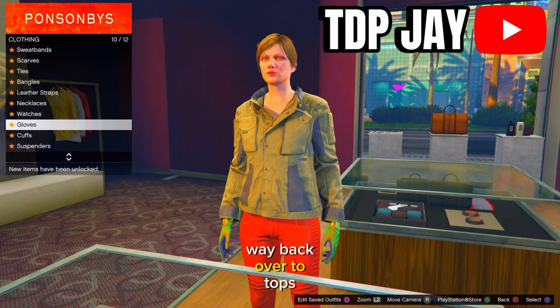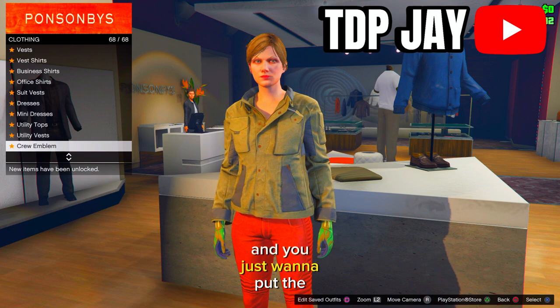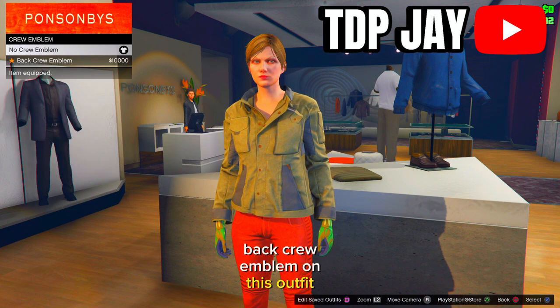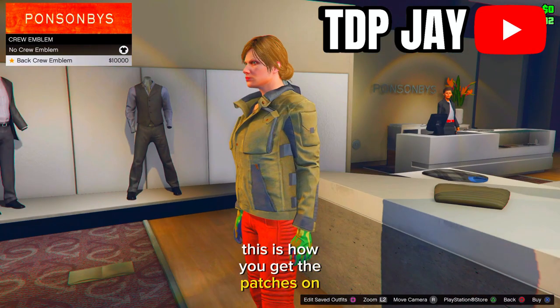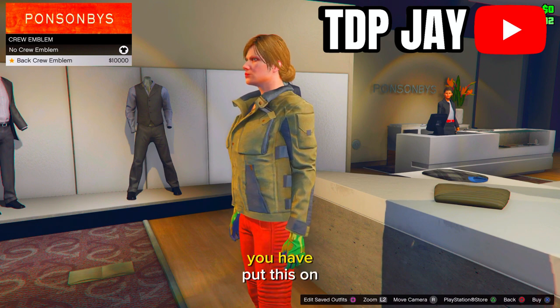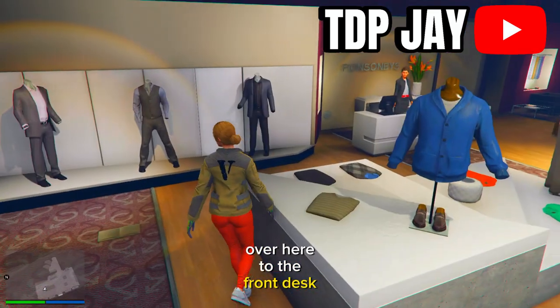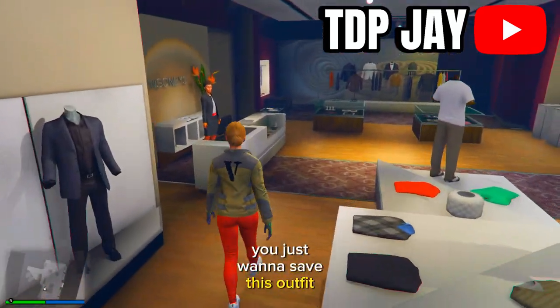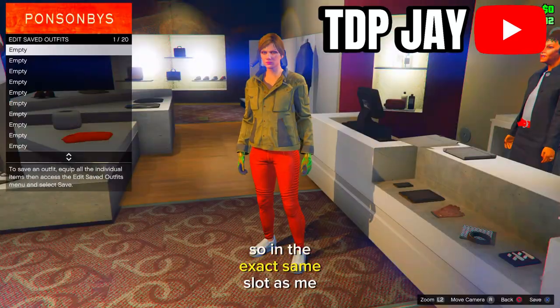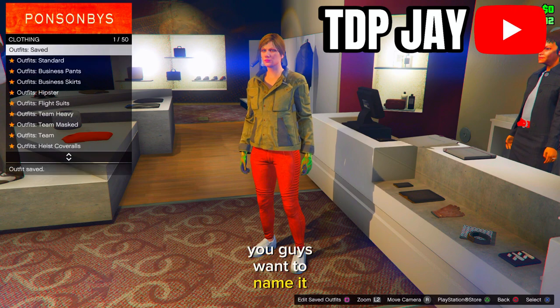Now go back to Tops, scroll down to Crew Emblems, and put the back crew emblem on this outfit. This is how you get the patches on the outfit once we're done with it. Once you have put that on, make your way to the front desk and save this outfit in your second slot — name it whatever you want.